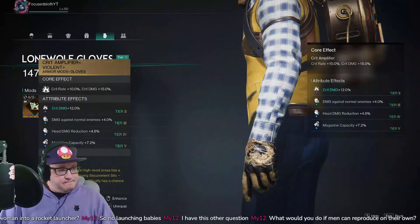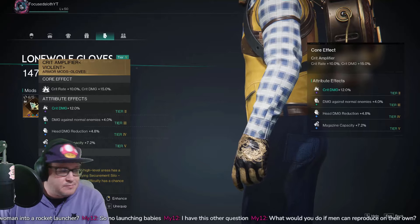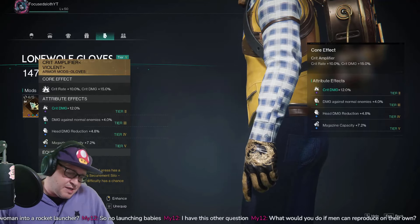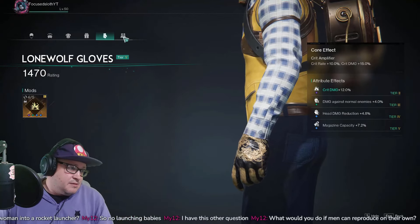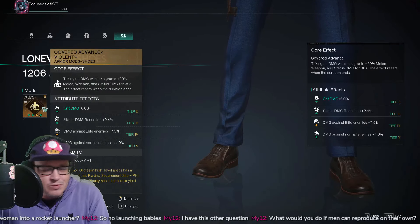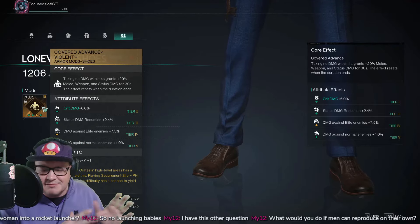For the gloves we're using Crit Amplifier: plus 10 crit rate and plus 15 crit damage. Again, the main attributes you want are crit damage, weapon damage, damage against Great Ones, and mag capacity if you can get it. For the shoes, Covered Advance — it's just so good. You want crit damage and weapon damage on those.